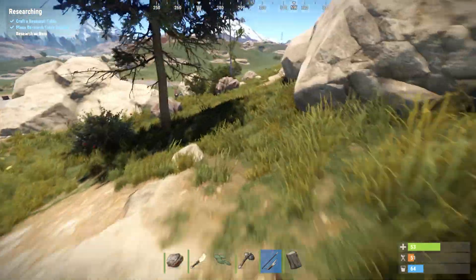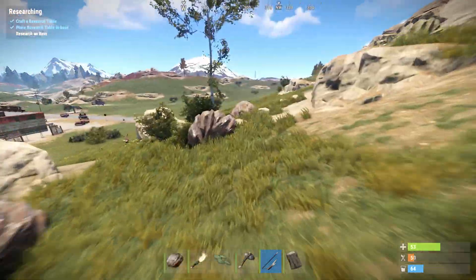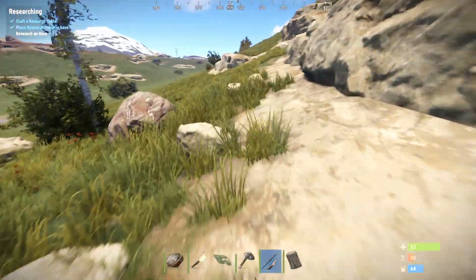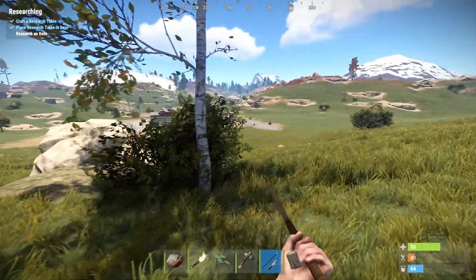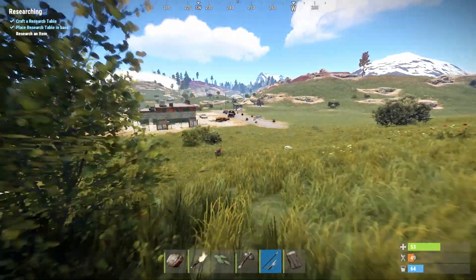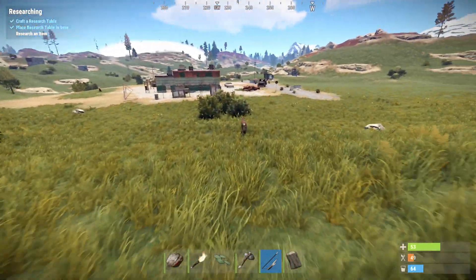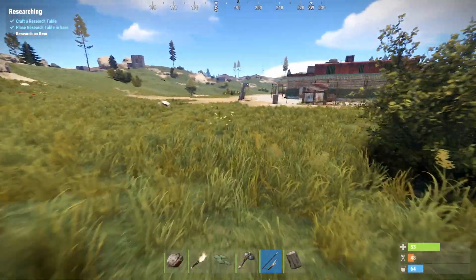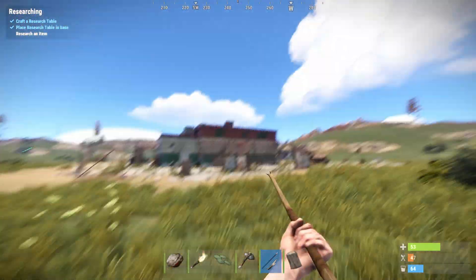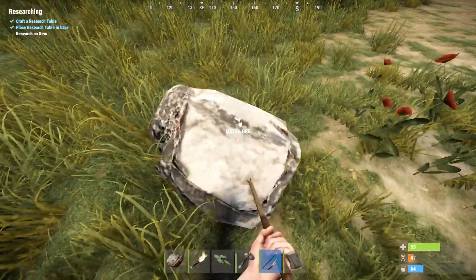We've got a deer here. If I could catch up to it, I could probably kill it and get some good resources, but I'm not in that position right now. Here you've got a gas station - that's where you can loot some more advanced stuff from earlier civilizations. The really cool thing is that as you get more and more advanced, it's going to be more pertinent to go to these bases because you can get blueprints.